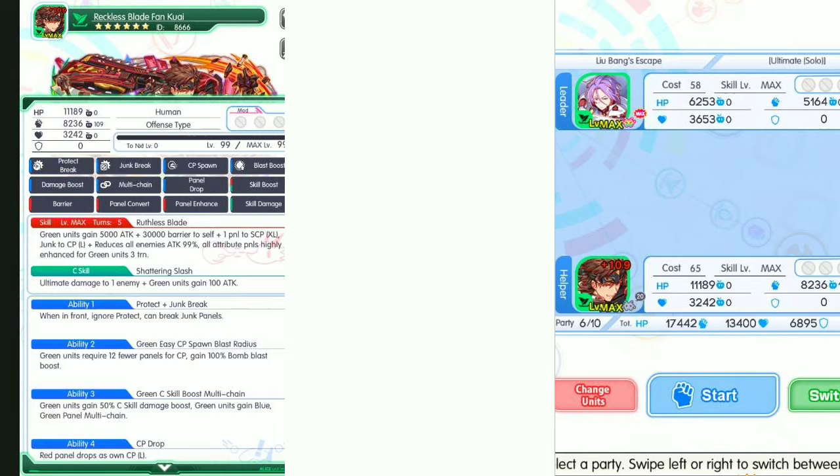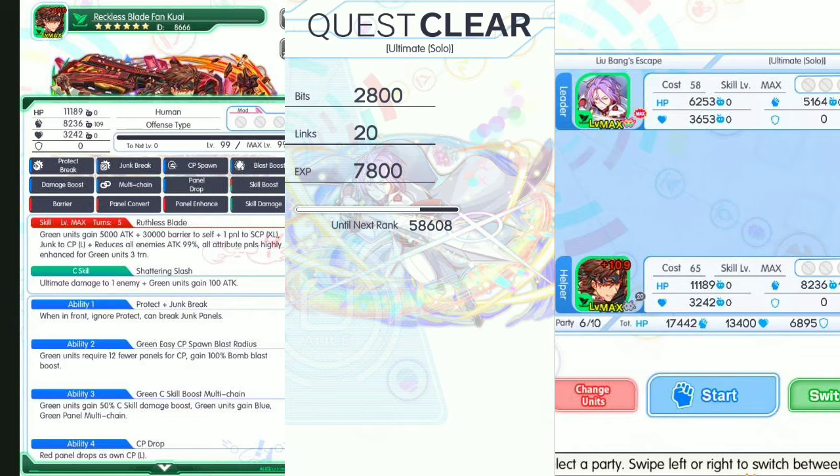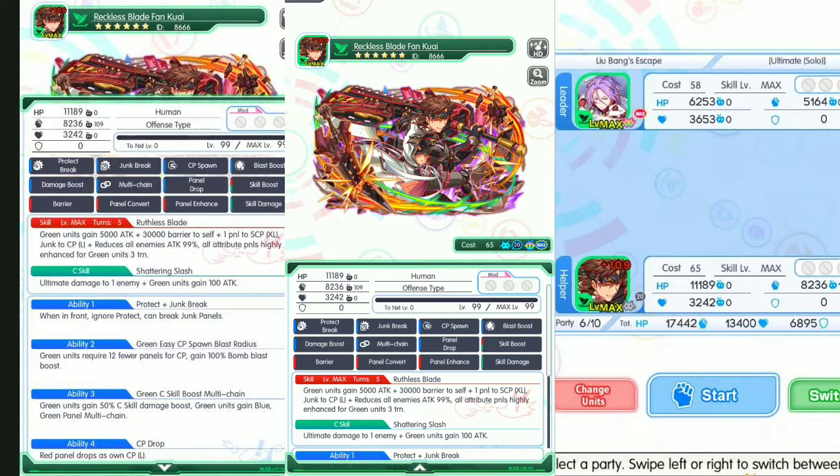This unit is a very powerful unit. We got the rebel coins for the Age of Revolutionary 5 — rebel coin 5, XP, beads, slings. I hope you guys enjoy this Fangkwai showcase. If you have a lot of polygons left, summon this unit at Age of Revolutionary 5 — this unit is worthy to summon. I hope you guys enjoy this showcase of Reckless Blade Fangkwai. See you guys next video, bye-bye!